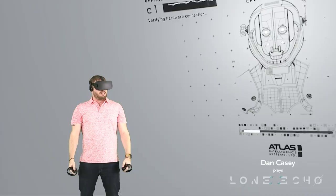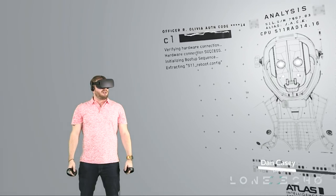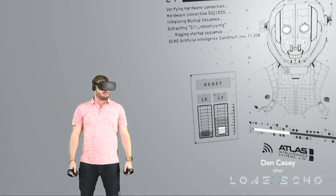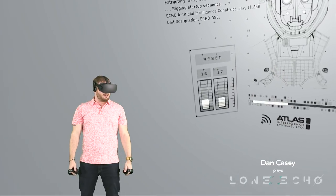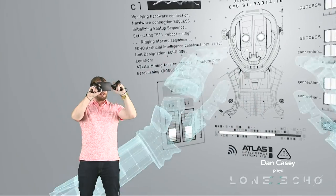Personal log entry for 7th of October, 21-26. This will be my final week aboard Kronos II. In just a few days, I'll be leaving Saturn behind and making my way to my new assignment on Ceres. My sweet holographic hands.